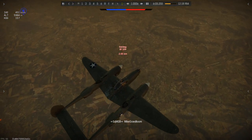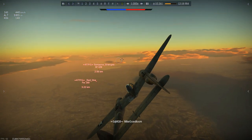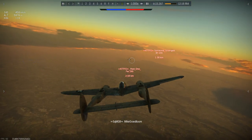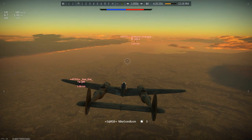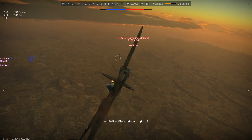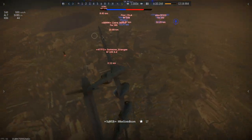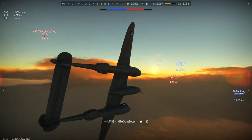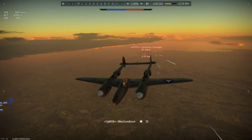We spot a couple of Bf 109s in the distance — a Bf 109 K4 and what seems to be a Dora Focke-Wulf 190. The Bf 109 has spotted me and he's trying to evade. I'm trying to get my guns on position, just about in range, but since evading aircraft are kind of hard to hit, he essentially just negates all of my shots. I can't stay around for too long because his buddy in the other Bf 109 is going to wreck me if I don't pay attention.